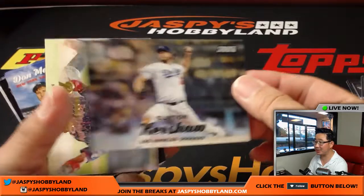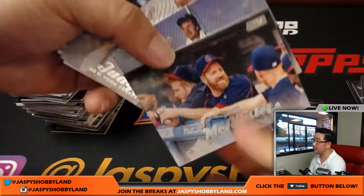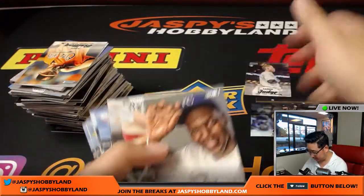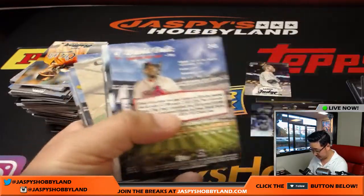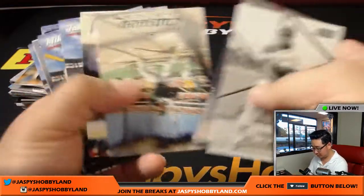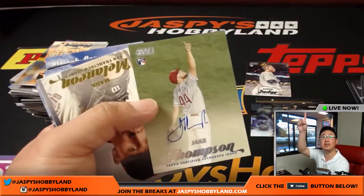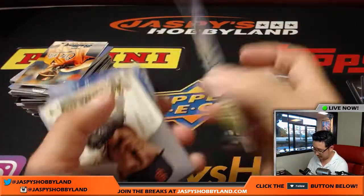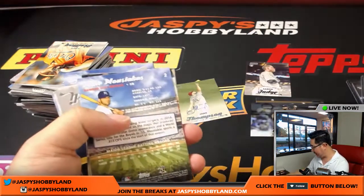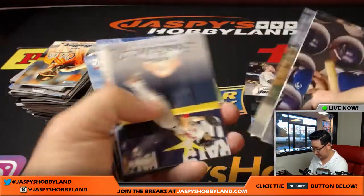There's Clayton Kershaw. Zach McAllister, Donny Baseball. There's Aaron Judge again — there's another one. Jake Thompson autograph, yep, Rookie Auto — NL East, that would be Jay Kreider on the board. Nice, got an autograph there.